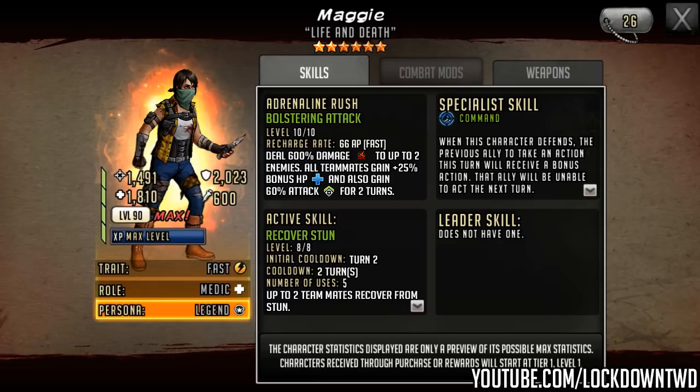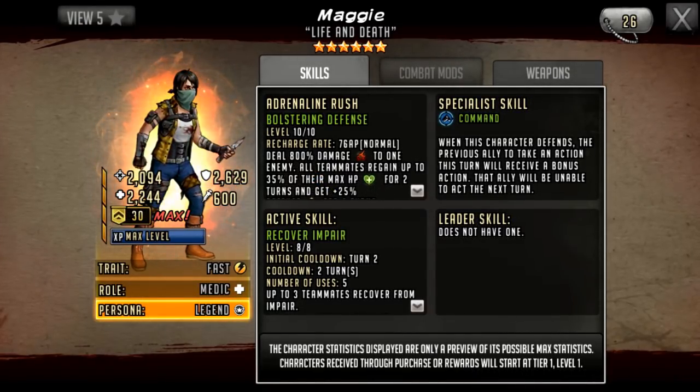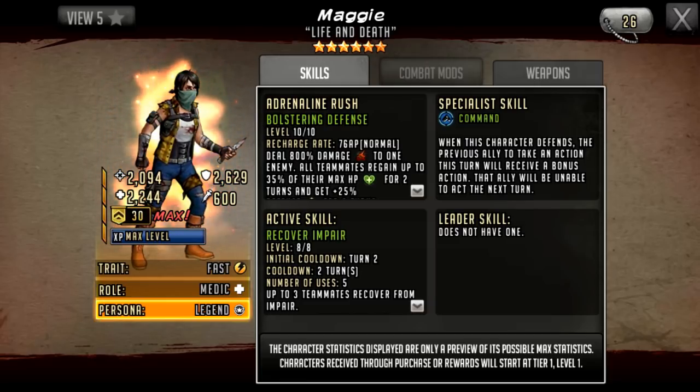A fully decked out S-class character is pretty much hitting any six star for 2.5 to 3K on a basic attack if they're a damage dealer. For the active skill in my prediction I did recover stun — I chose that because there wasn't really any accessible fast character with recover stun other than Lydia and Joshua, and Joshua was not very useful while Lydia is still a promo character. Stun is always going to be an issue versus impair. There is no attached weapon on Maggie so you can put whatever you want in her hands.